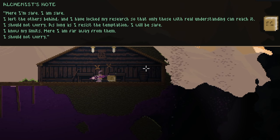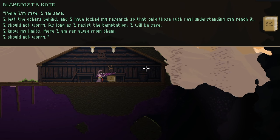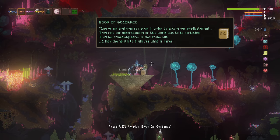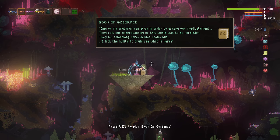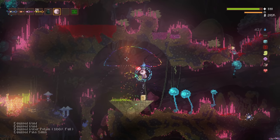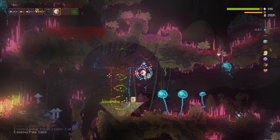First of all, the one who ran away is almost certainly the one who left a note in the lake house. And 'I lack the ability to truly see what is here'? Well, we don't, because we have the evil eye. Equipping the eye, suddenly a three-eyed rainbow mushroom illusion appears.